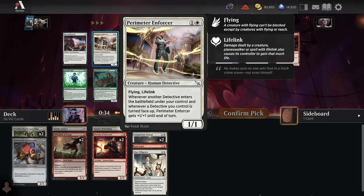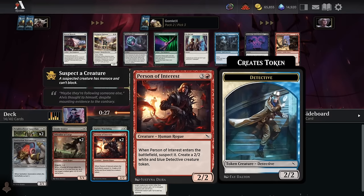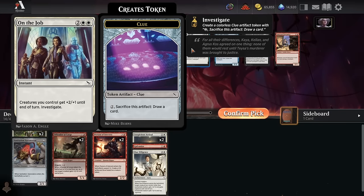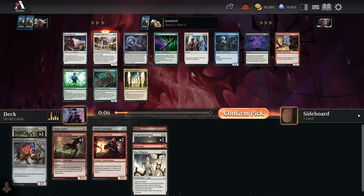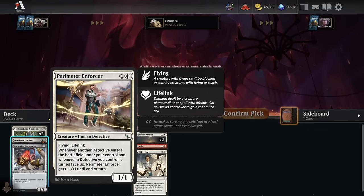Perimeter Enforcer makes it really hard for your opponent to outrace you — it's a very solid two-drop and you want to take those pretty highly. We take it over On the Job, but that is fierce competition because On the Job is a big important finisher for these decks that provide two bodies off one card, just like Person of Interest and Inside Source. On the Job is a high pick too, but I think we take a really excellent two-mana card over it.